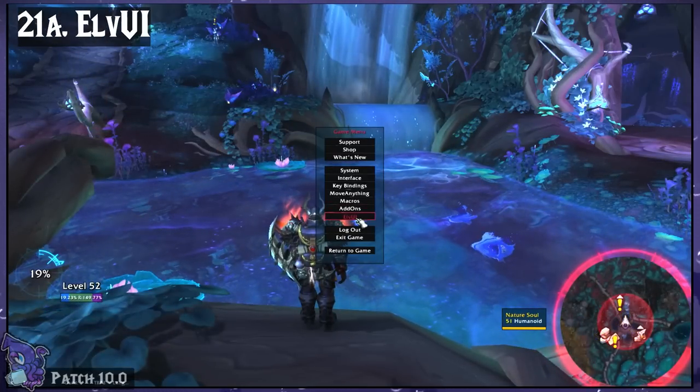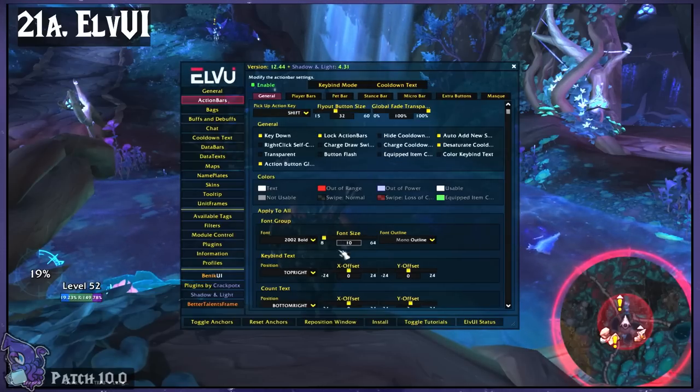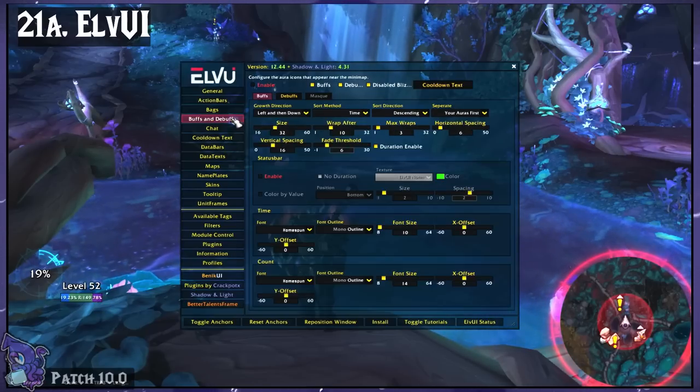ElvUI is a huge add-on that can completely change every aspect of your UI, from bars to nameplates to chat, and so much more. There's way too much to cover in this one little section.